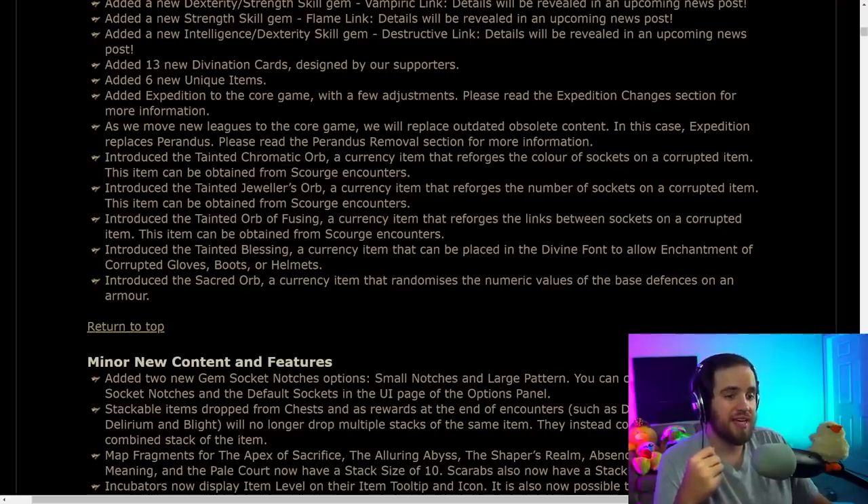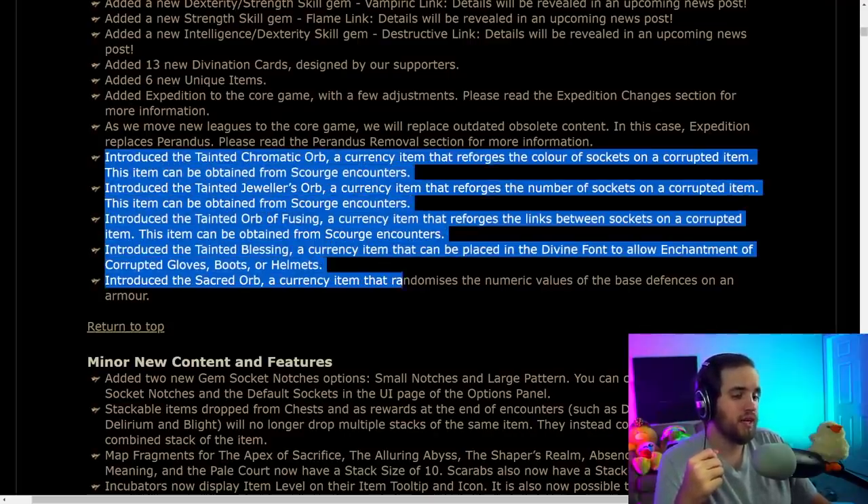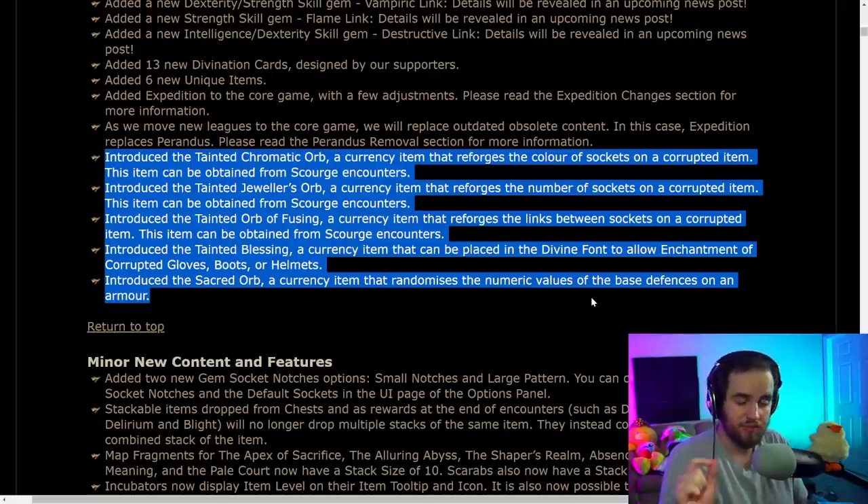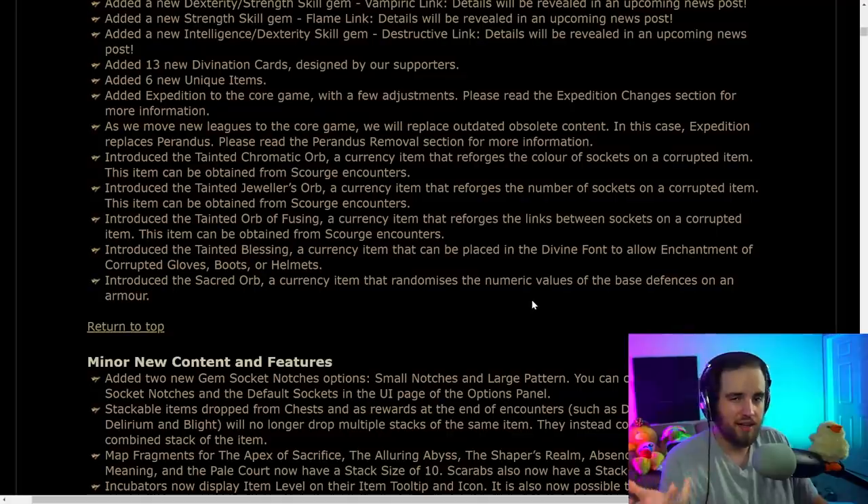They have introduced tainted chromatic, jeweler, fusing, and blessing orbs. These do the same exact thing as their non-tainted versions, except you can use them on corrupted items. They're going to exclusively drop from Scourge enemies — same as crafting them on the bench like before. They said they'll drop relatively often, similar drop rates to how the normal ones drop in the main game. That's pretty big.